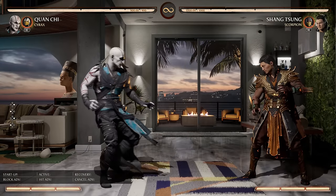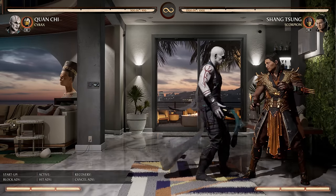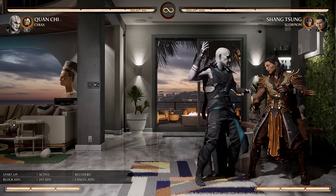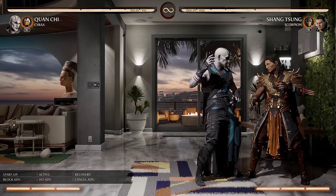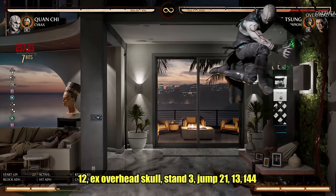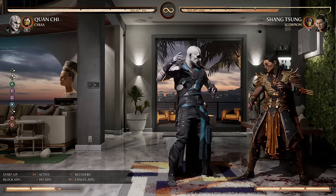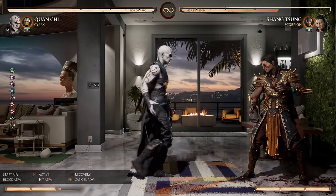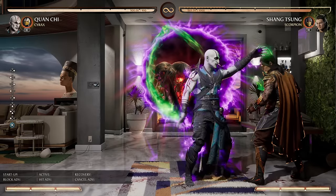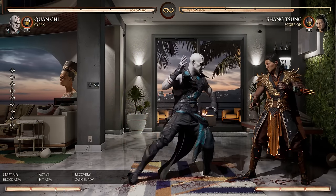The corner is a funny place for Quan Chi. If you go for the Back 3-4-4-2 combo, it'll actually force them out of the corner, which is sometimes not ideal. But in the corner, 1-2 naturally goes into the EX overhead projectile. Unlike at full screen, they don't bounce too far away — they're in the corner. So you can actually get some respectable damage here, almost 35% in the corner. The forward four-four-four ender gives you a lot of knockdown pressure and you're directly on top of them. Just don't set up the portal immediately after — even though it's a long knockdown, the portal takes a little bit longer, and you don't want to be negative on their wake-up.